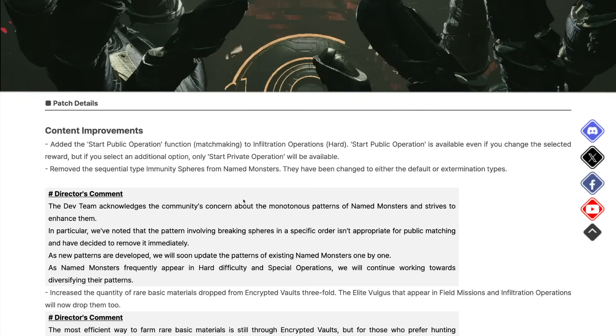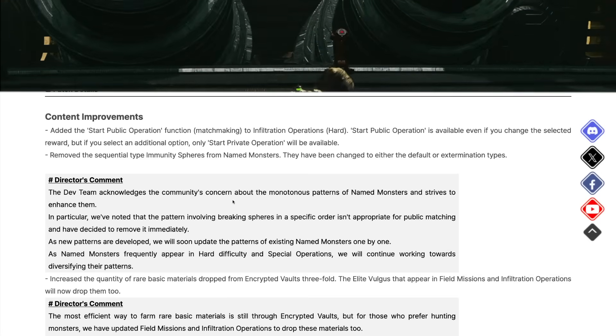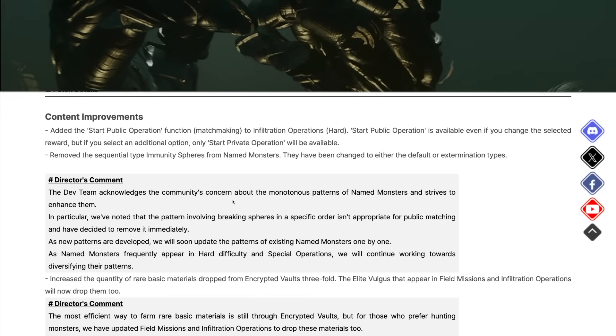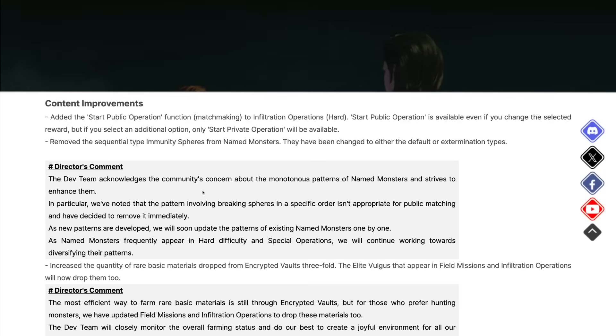So — content improvements. They added the Start Public Operation function for matchmaking to infiltration operations on hard mode. That's a direct response to public feedback. People wanted to be able to do these on hard. Start Public Operation is available even if you change the selected reward, but if you select an additional option, only Start Private Operation will be available.